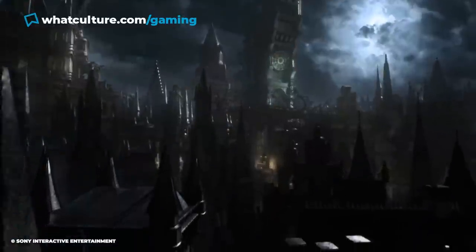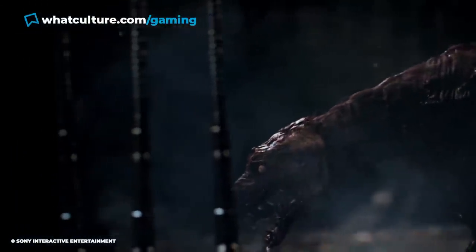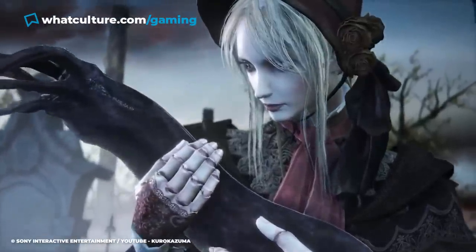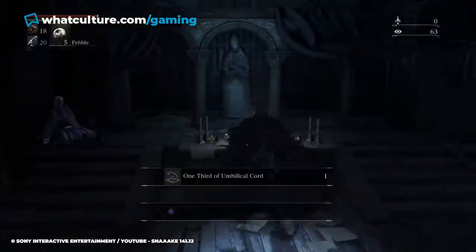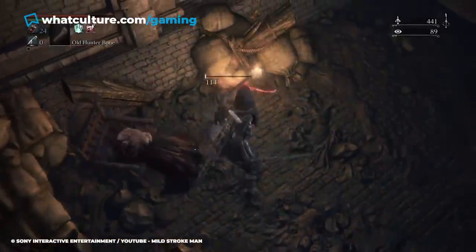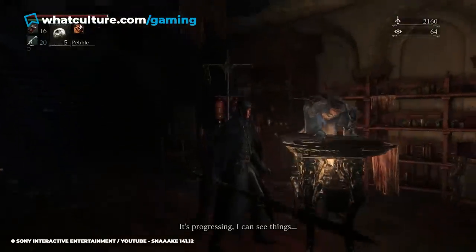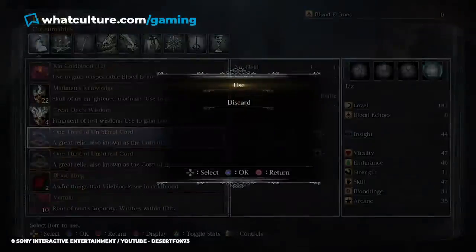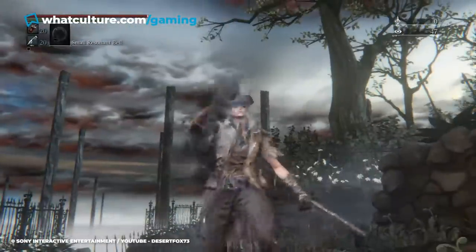Number 1: Umbilical Cord, Bloodborne. With a plotline revolving around a terrible plague against Lovecraftian and gothic Victorian designs, 2015's Bloodborne pulls no punches when it comes to delivering the disturbing. Bloodborne holds three different endings, though one of these is far rarer than the others. In order to unlock the game's third and true ending, players must collect three — wait for it — umbilical cords. There are four cords in total across the game, though players are only required to find three before being able to destroy Gehrman. And simply collecting them isn't even the endgame — players are required to consume them all.